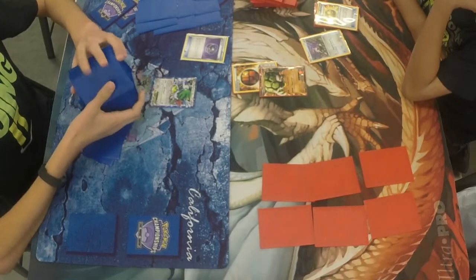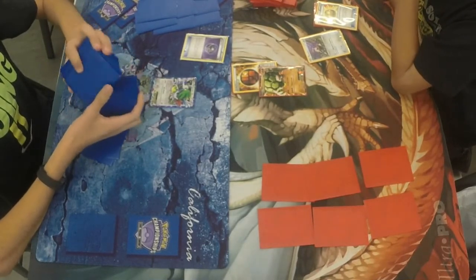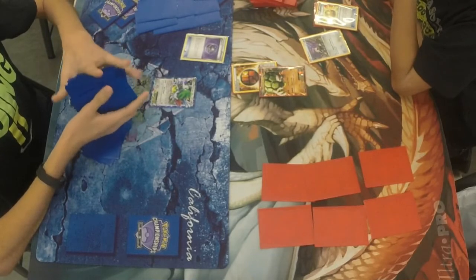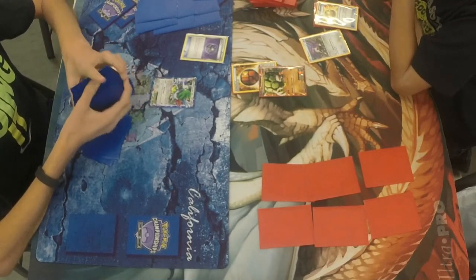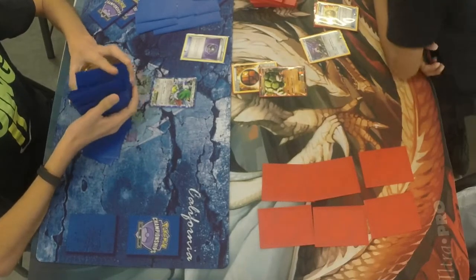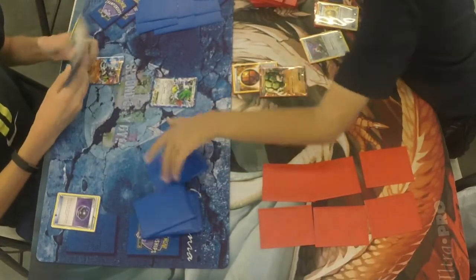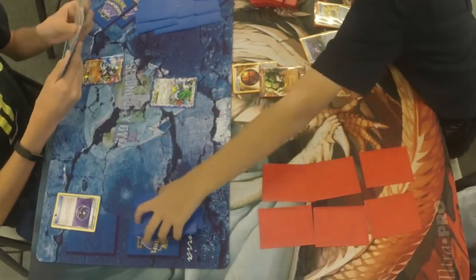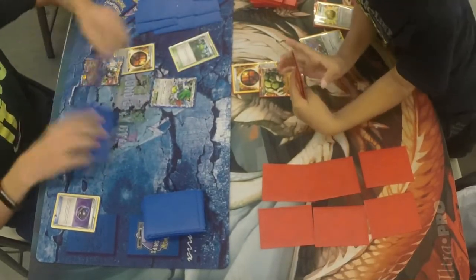John goes to shuffle his deck. The thing with Alex here — putting that strong energy on that Golem — it does take three energies to attack. And if John sets up really quickly, I don't think that Golem is going to last three turns in this setup. So what Alex is going to be fishing for is a Zygarde or a Lugia. He does play baby Zygarde and Carbink in his deck as well.